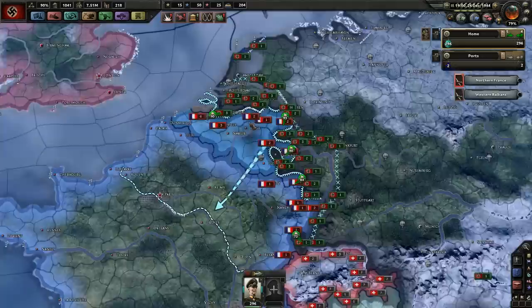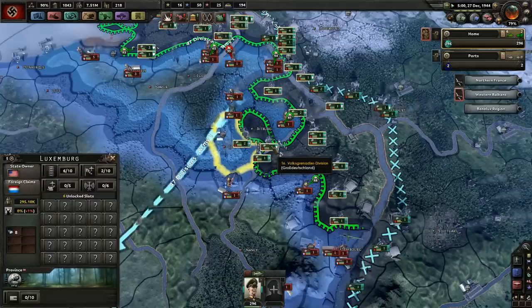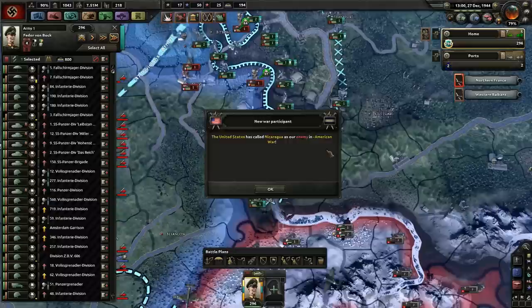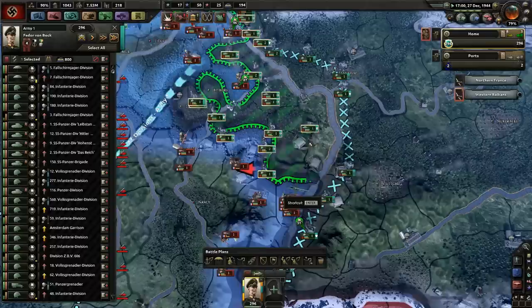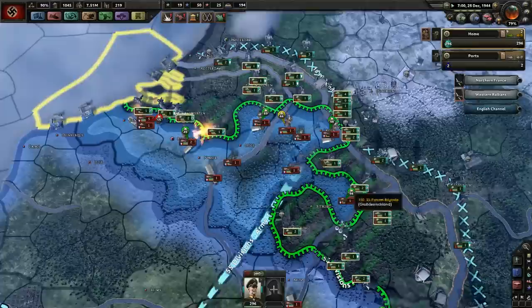I'm glad the deficit's not as bad as it was in the last game — if it was as bad, it would have been pretty devastating. We're taking some territory. They're trying to push across there. We are making some progress here — this is good. We could do it in a circle here, that would be nice.